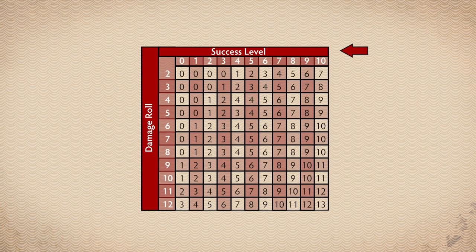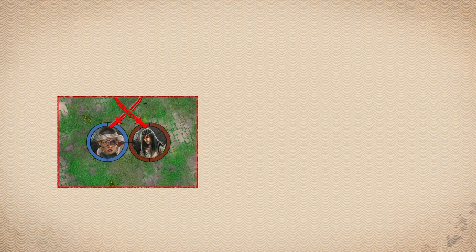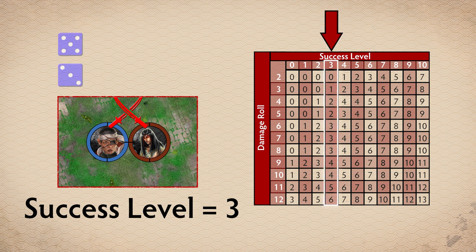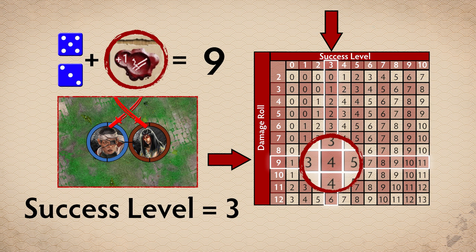The success level indicates which column of the wound table the player should consult. The player then makes a damage roll using 2D6, adding together the results along with any positive or negative modifiers. The result indicates how many wounds are inflicted by the attack. For example, Masayima Aya has managed to hit Ito Itsunagi with a success level of 3, which puts her in this column. Rolling 2D6 for damage, she gets a 3 and a 5 plus her strength modifier, giving a total of 9. Cross-referencing this on the wound table, we see that this causes Ito Itsunagi 4 wounds.